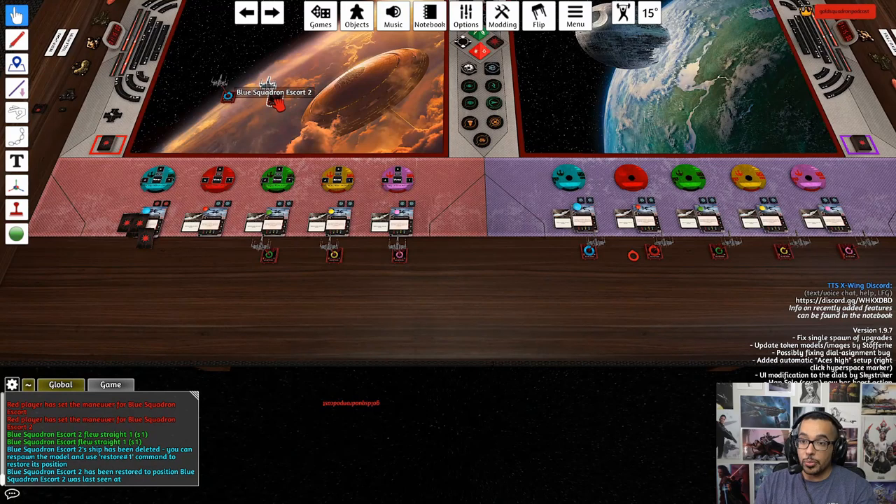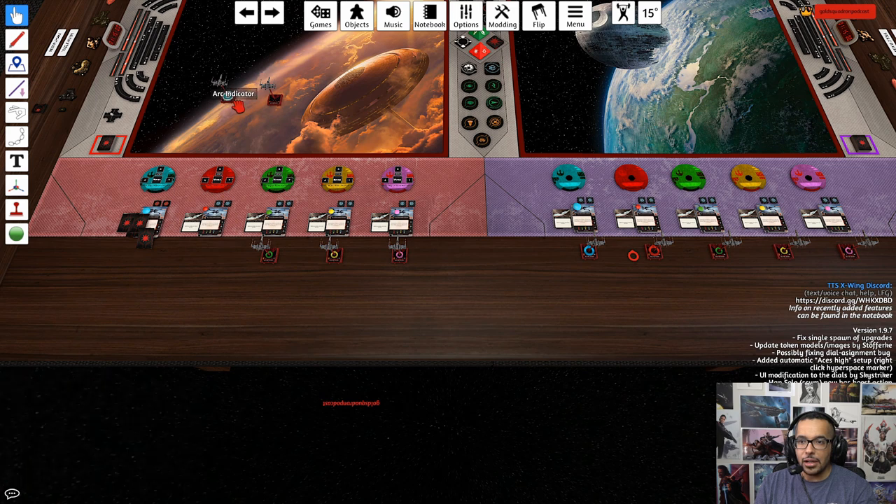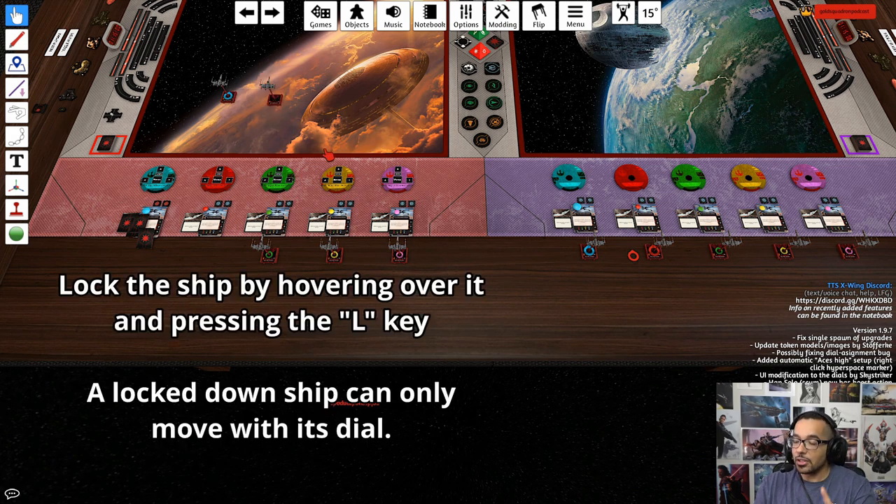Now the ship will return to its original position. A couple of things to note: you'll notice it is not locked down. You can see the other ship has just the pointer finger icon, but this one shows an open hand — that means it's not locked down. So you're going to want to lock the ship down to the table to make sure it doesn't move.